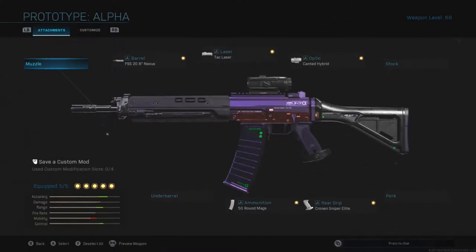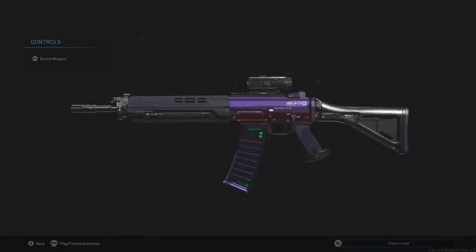Hey, what is going on guys, it's SuperDawn here again with another video. Today we are going to be looking at how to improve your aim in Modern Warfare multiplayer or Warzone. In this video I'm going to be talking mainly about aim assist on and off, so you guys can tell the difference.